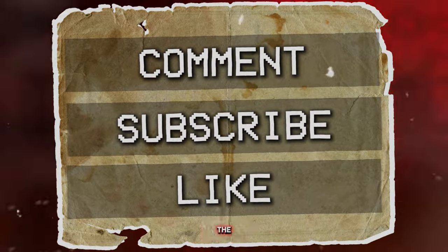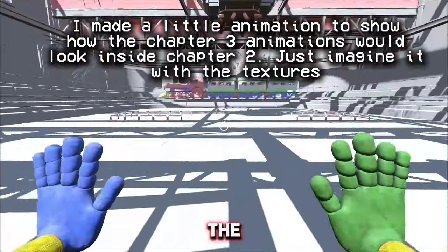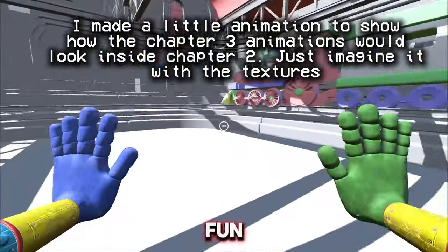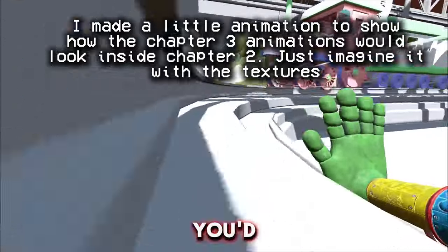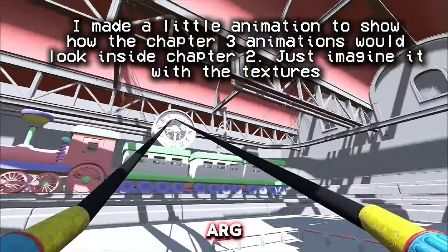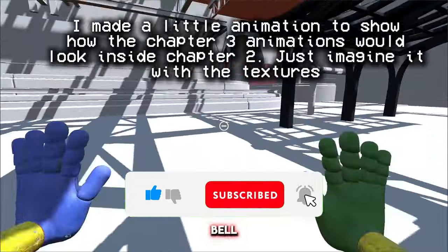So there you have it — these are just a few of the amazing features we could see in the upcoming Chapter 2 remake. If the developers add even half of these changes, we're in for a scarier, more immersive, and a whole lot more fun game to explore. What do you think? Did I miss any features you'd love to see? Let me know in the comments, and if you're excited for Chapter 4 and the possible ARG clues, don't forget to like, subscribe, and hit the notification bell.